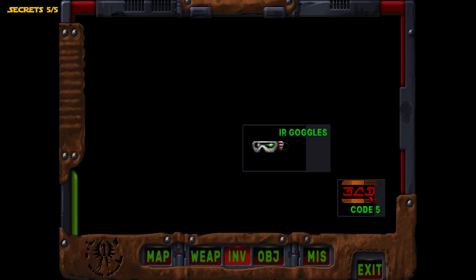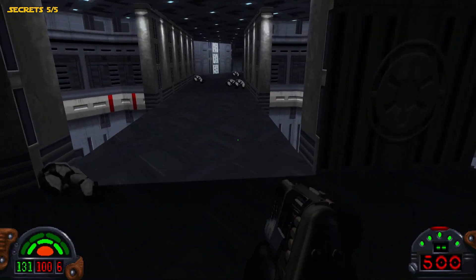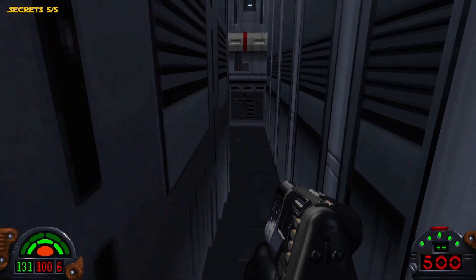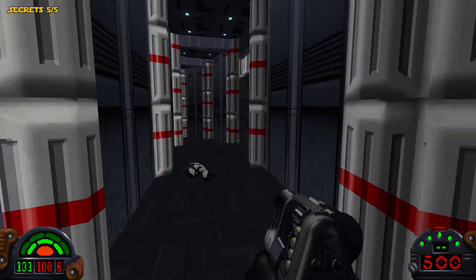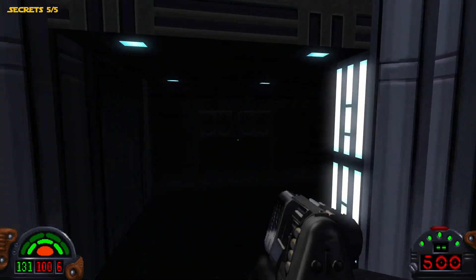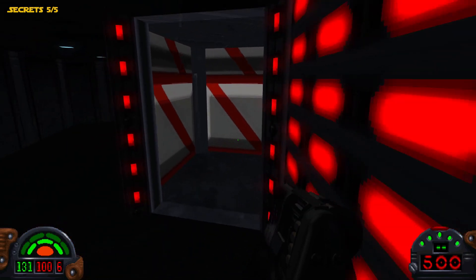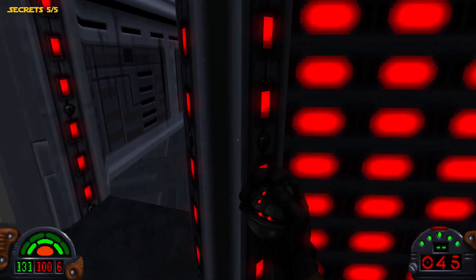We actually need to input those three symbols in order to open a door. So now we head back to that door to input those three symbols — it was like a three, a triangle, and a D from what it looked like. We'll make our way all the way back down these corridors, back towards where we entered the facility, but not that far back — it's actually right here. I'm going to roll a couple thermal detonators out here since there are some enemies around the corner.